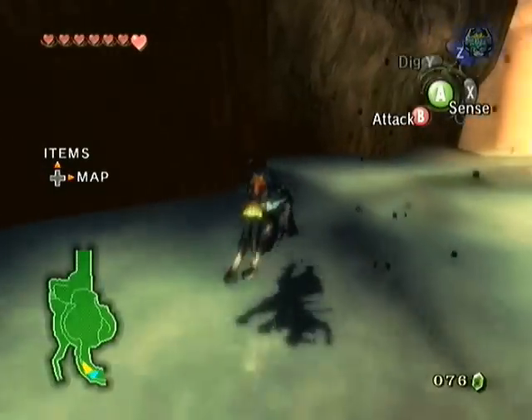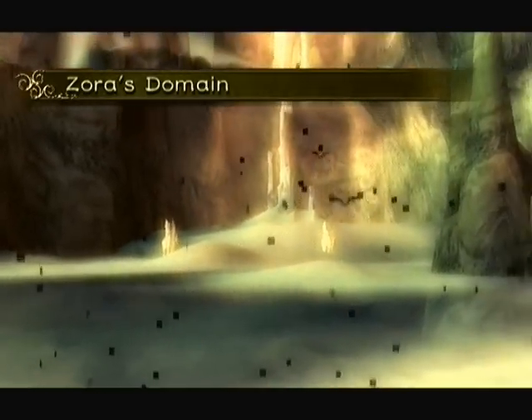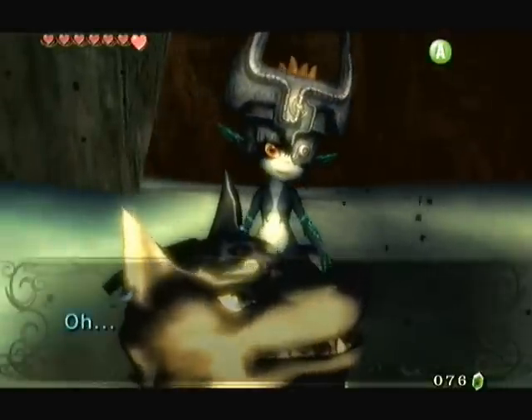It appears as though Zora's Domain has this natural tendency to just randomly be frozen over for no reason. So what we're actually in right now is Zora's Domain — this is the village of the Zoras, and it's solid ice. That's kind of a cool little structure, though. That's actually a waterfall there that's been frozen over.